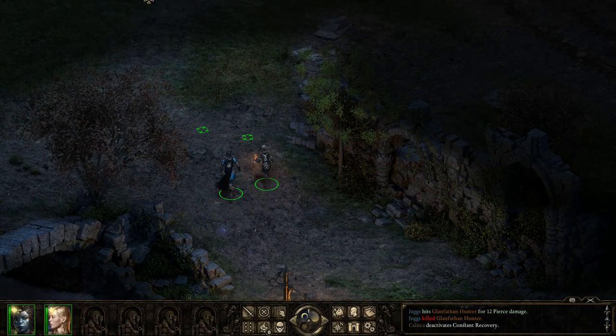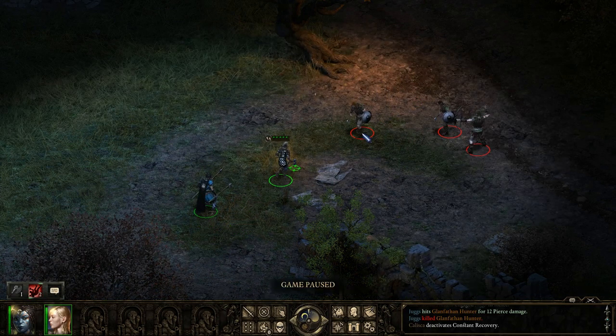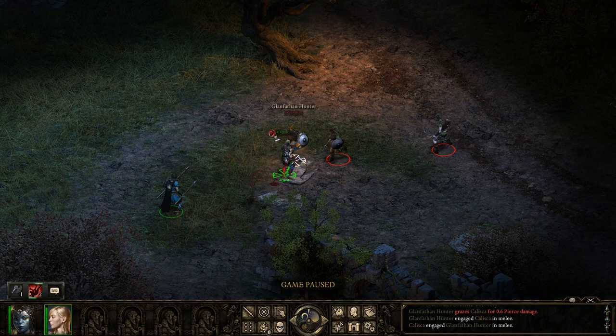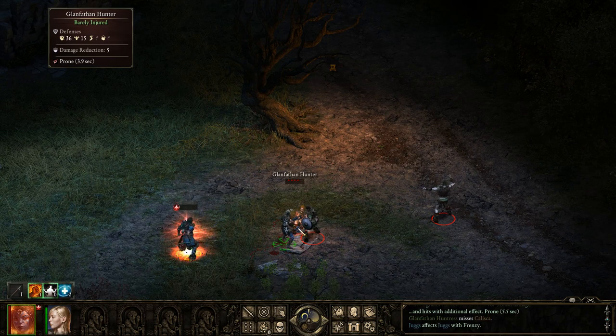I'm going to show off the Barbaric Blow. I'm going to send Kalisha in first because she's got a better deflection and she's got armor. I'm going to try and run in as close as possible, though I'll be engaged. I'm going to come in, do my Frenzy, and do Barbaric Blow on this guy.